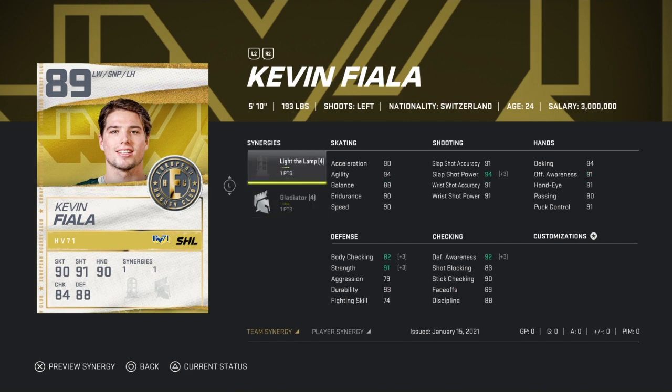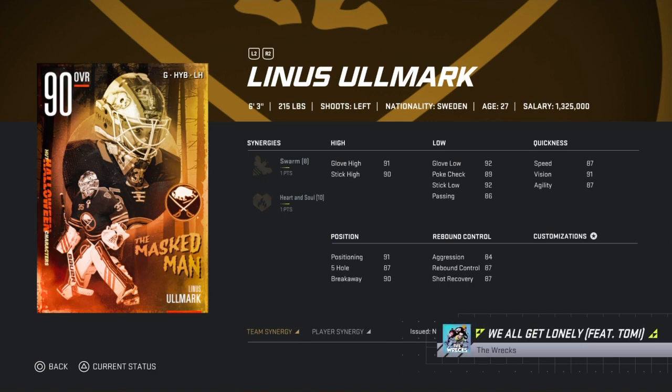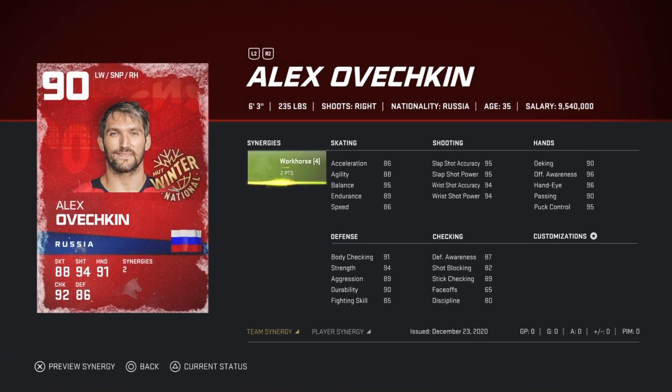Without Light the Lamp his shot is still 91 overall, which is pretty good. This is actually my favorite goalie I've used so far — Linus Ullmark. I have the 93 Vasilevskiy and I actually like Ullmark better. I just use Vasilevskiy for the synergies, but if you guys get Ullmark, definitely try him out before you sell him — goalies aren't really a priority in this game but he made a lot of saves he shouldn't have.